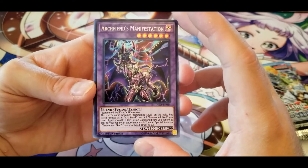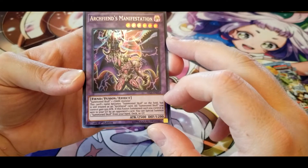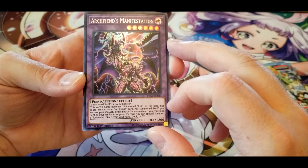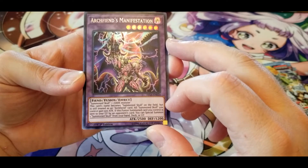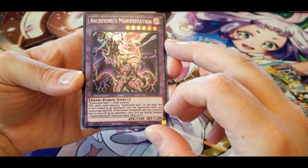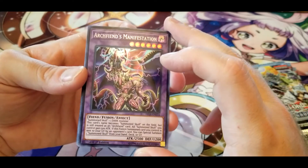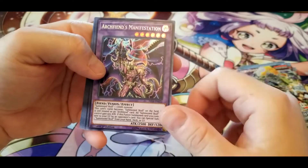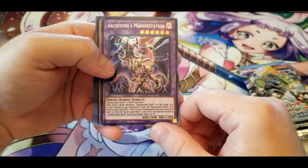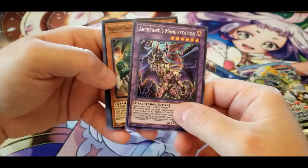Arc Fiend's Manifestation: Summon Skull plus one dark monster. This card's name becomes Summon Skull on the field but is still treated as an Arc Fiend card. All Summon Skulls you control gain 500 attack. If this fusion summon card you control is sent to your graveyard by an opponent's card, you can special summon one Summon Skull from your hand, deck, or graveyard. He's effectively a 3000 attack beatstick when he comes out and replaces himself with Summon Skull when he dies.